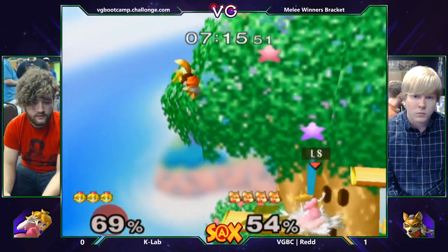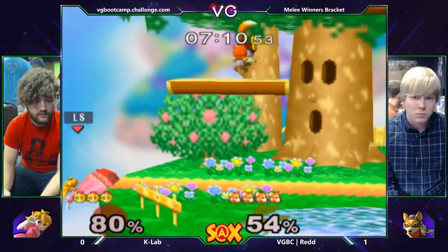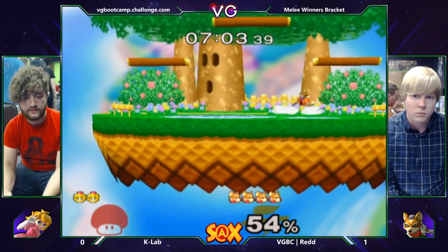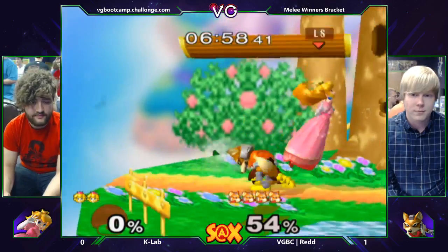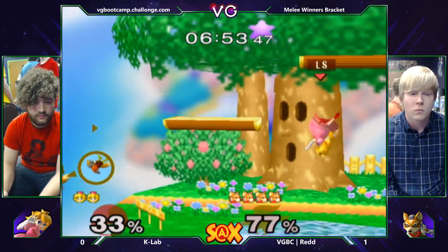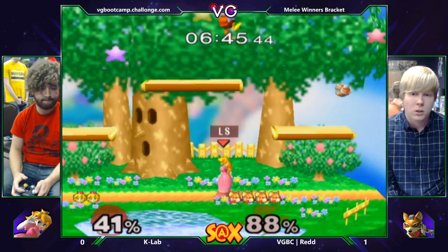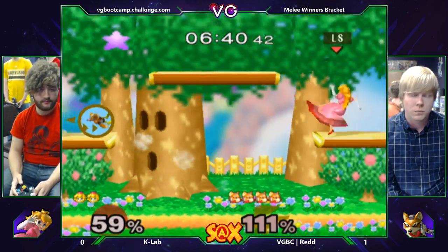Very good damage coming. I think Red didn't ban Dreamland, but usually Foxes would ban that stage against Peach. Fox can just camp Peach, and as long as he gets his kill setups it's not really going to be an issue. One of the big benefits of Peach is that she'll live at high percents off the sides and top corners. But if Red's going to get shine spiked like that and up smashes at over 100%, then that's not really an issue.